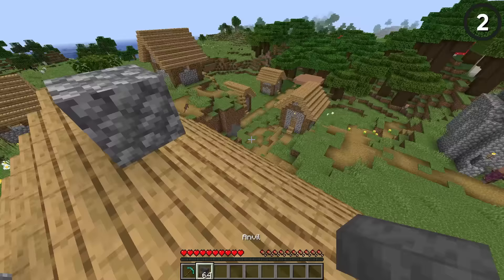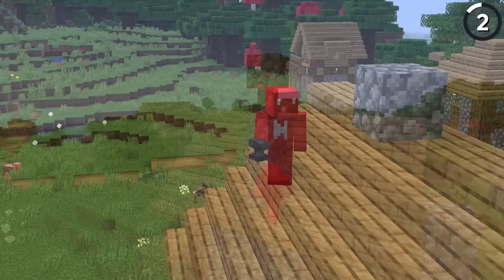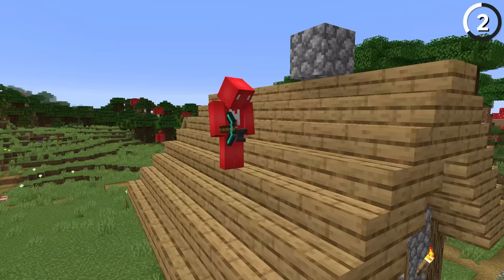If you were to drop a gravity block on top of a villager's roof, it'll slide down the steps and land on the ground instead. Which makes some sense — we don't have slopes in Minecraft, so this is the closest we've got. But I never thought that the stairs would be this slippery, and at the very least I'm thankful that we never fall down them in the same way.